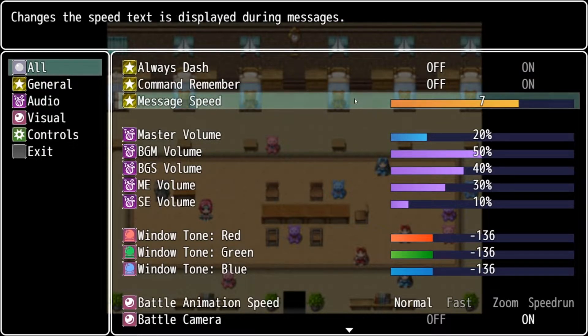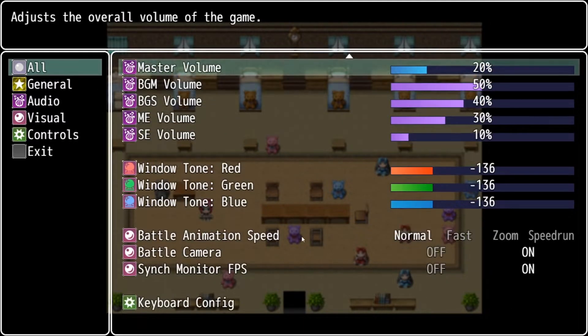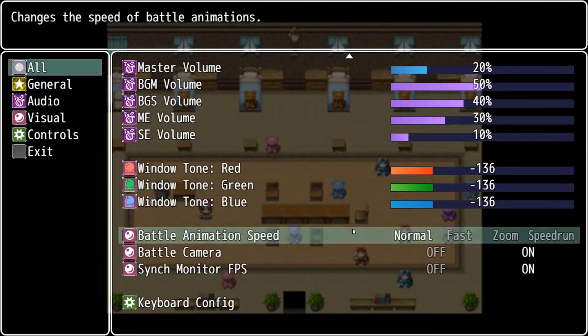Message Speed is just how fast or slow the dialogue and text appear. We can change our master volumes to whatever works for you. Battle Animation Speed is defaulted to normal. Obviously if you're doing a speed run there's an option for that, but I'd recommend at least playing the game on normal first, because I spent a lot of time creating these animations.